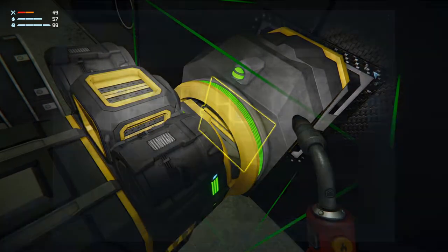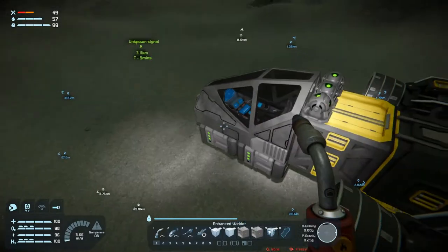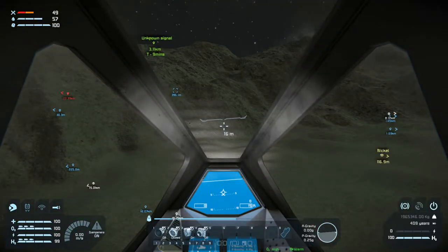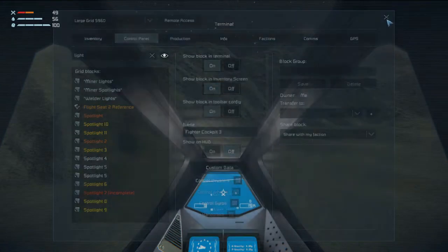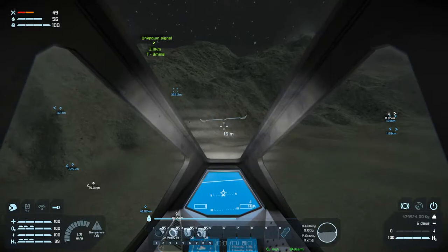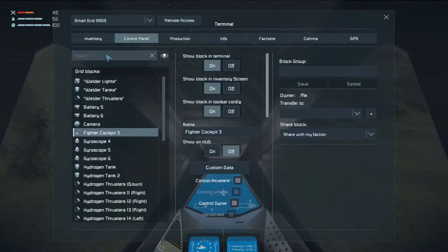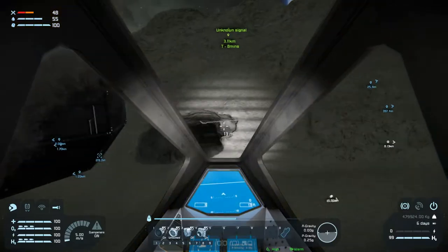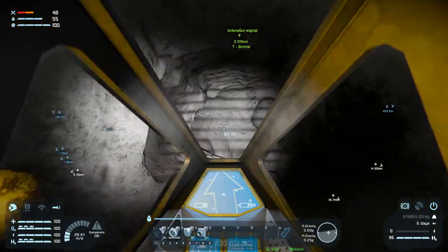Why can't I? This is so annoying. Well it's functional. One, two, three. Control panel, light - welder lights, we'll add you. Save. And now we can go and deliver some materials for the build and repair system.